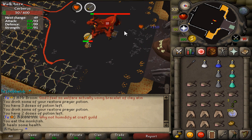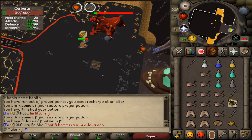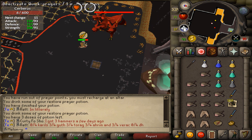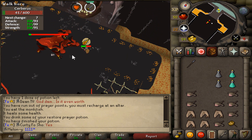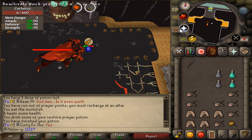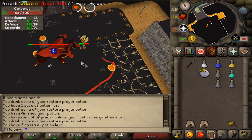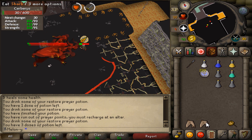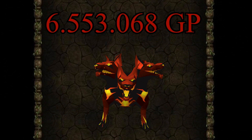So to conclude, Cerberus is quite profitable. That is the normal drops excluding the crystals — and the crystals go for quite a lot: Primordials are 21.5 mil right now, Pegasians are 170k, Eternals are 6 mil, and Smouldering Stones are 800k. I calculated the total value using current GE prices, rounding drops valued over 10k to the nearest 0.5k. In total, all the loot combined from 289 kills was 6,553,086 GP.